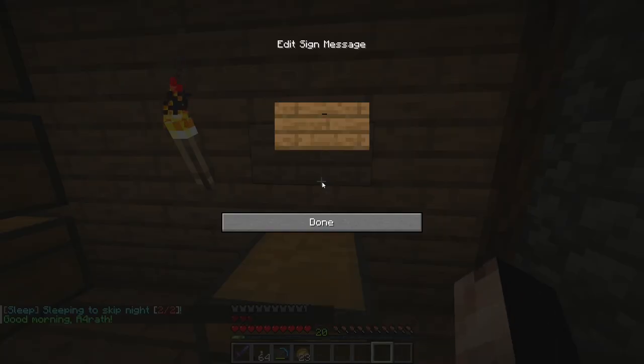Now you type on the sign. In the first line you don't type anything. In the second line you type the amount of items you want to sell. In the third line you type either buy or sell — B for buy and S for sell.